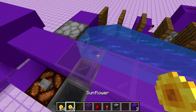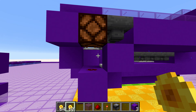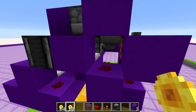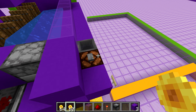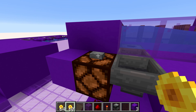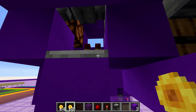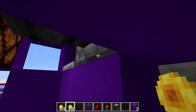Whenever you put something into there, it just flows automatically into the dropper right here. That dropper has a comparator pointing out of it. The comparator powers the block, which powers the redstone dot, which powers this block here, which powers the redstone lamp. Whenever there's something in there, it powers everything powering the lamp. When you press this button, it powers the redstone dot, which powers the block, which powers the repeater, which powers the block, and that powers the dropper right above it.